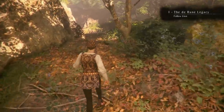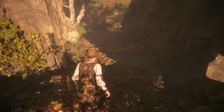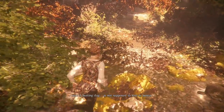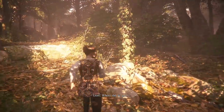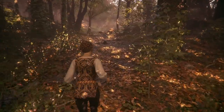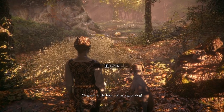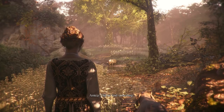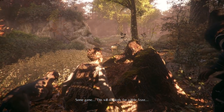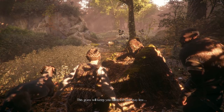We're heading through the forest and the dog has found something. He's found something — or someone. It turns out to be a wild boar. There are some rocks conveniently nearby. The idea is to use the sling to hunt it — the grass will keep you hidden. I'm not sure how the dog hasn't scared it off yet, but it's drinking, so now's the time to make a move.